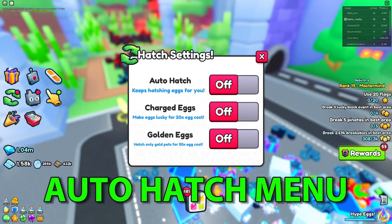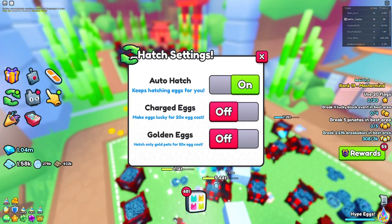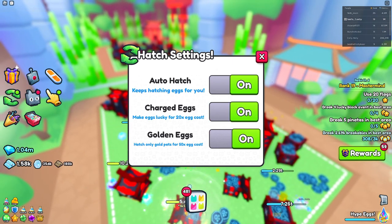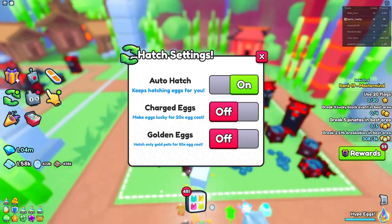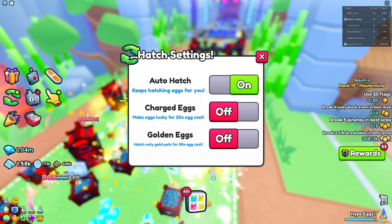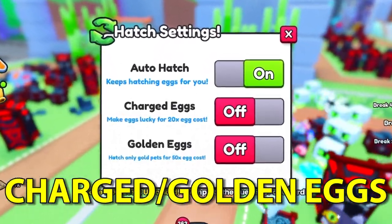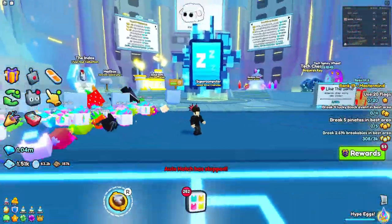The last good thing I want to cover about this update is going to be the new auto hatch settings. As you can see, it's now a bigger menu — we can auto hatch, use charged eggs, and also use golden eggs. I prefer this one over the old one by a ton. The charged eggs and golden eggs are a great and interesting addition to the game.